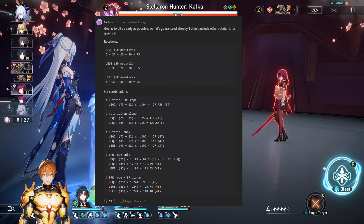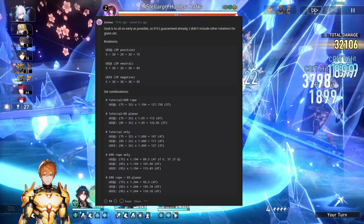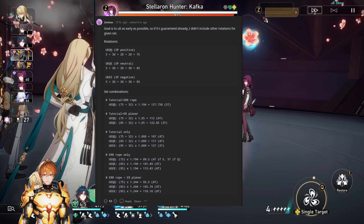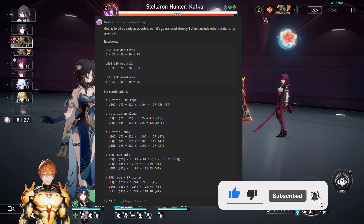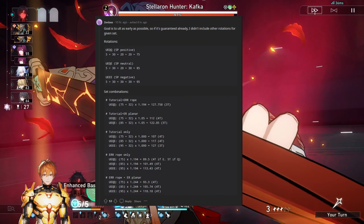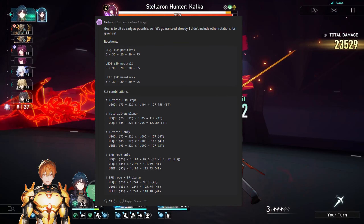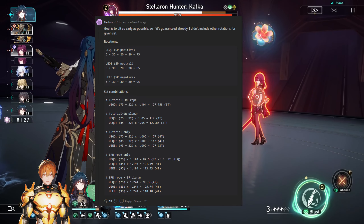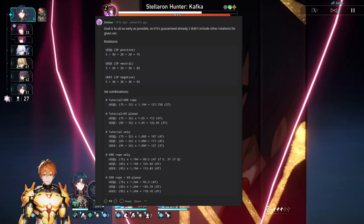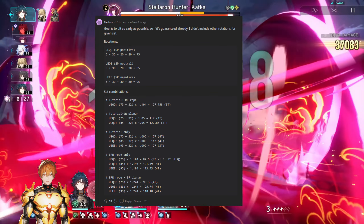The potential issue here is whether your team has enough SP-positive teammates to accommodate such a play style. If you're playing with Kafka, she'll want to spam skill, so the question is whether your other support or sustainer is SP-positive or not — this will change things quite a lot. I'd also like to mention there are no Huohuo calcs in this picture.